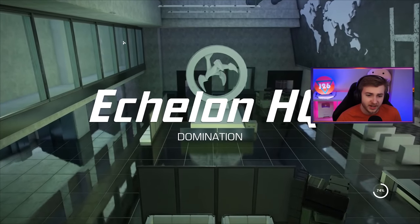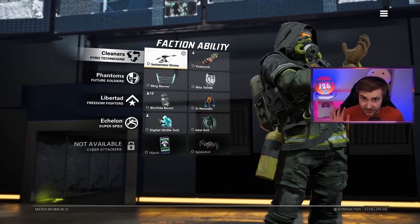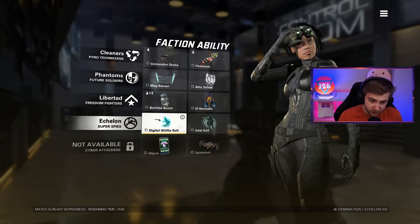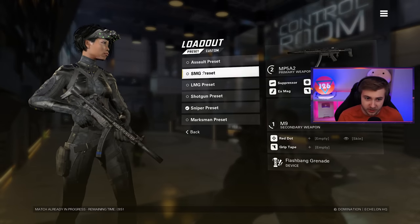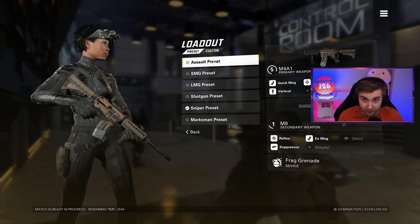Our first game here is on Echelon HQ, one of the 14 maps in the game. Instead of perks, we have different factions with all different kinds of abilities, utilities, and ultimates. We'll be using Echelon with the digital ghillie suit. For weapons we have ARs, SMGs, LMGs, shotguns, snipers - all that good stuff - but we'll just go with the M4 to start.